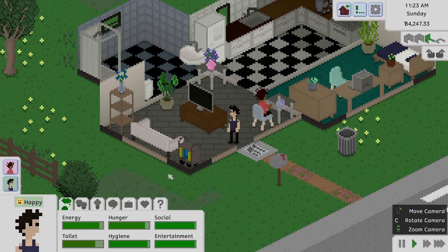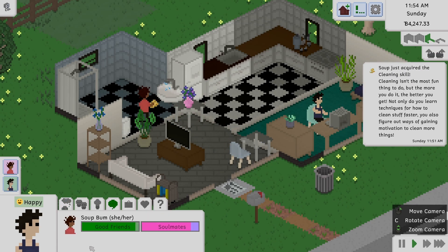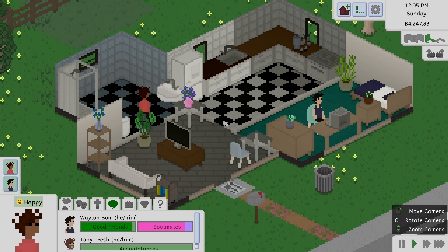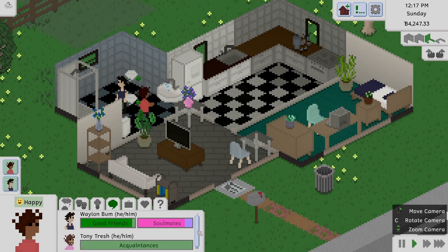Waylon doesn't seem to be doing a great deal. Is that because I have him selected? If I deselect him, does he then go do something? There he goes — he's going to go and chat with someone. With whom I'm not entirely sure, because they're not showing up here — that's a bit odd. Oh, Tony Tresh has shown up now. Presumably those are people he's chatted with — fine.